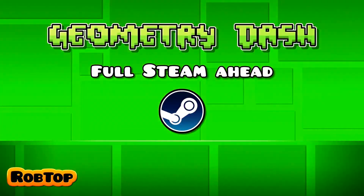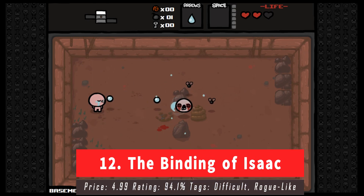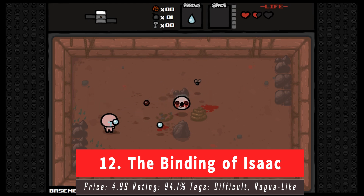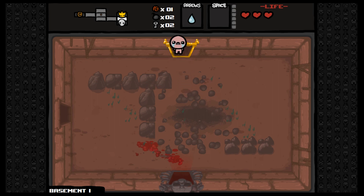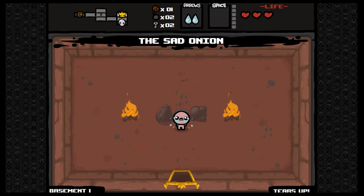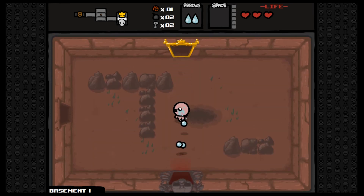At number 12 we have The Binding of Isaac, a randomly generated action RPG shooter with heavy roguelike elements. Following Isaac on his journey, players will find bizarre treasures that change Isaac's form, giving him superhuman abilities and enabling him to fight off droves of mysterious creatures, discover secrets, and fight his way to safety.